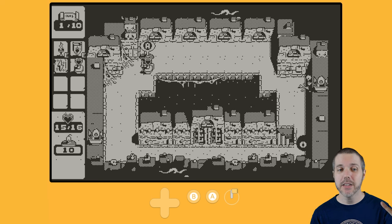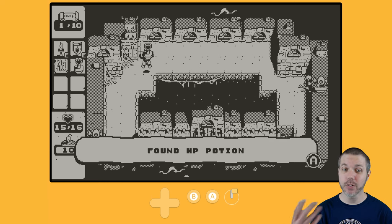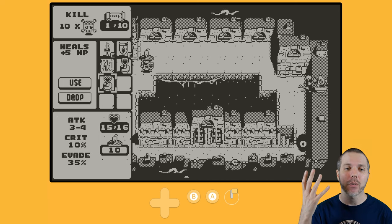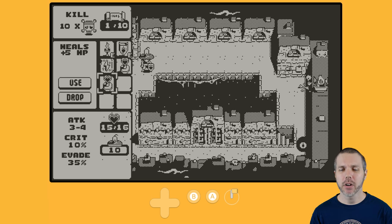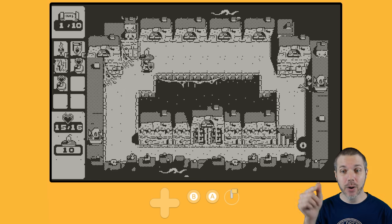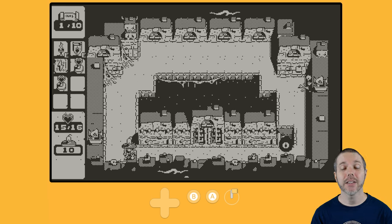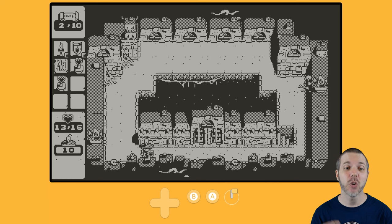And then he's dead — look at that, yet another health potion. Hitting A brings up the inventory and I can either use it or drop it. I know the enemy down at the bottom is a big eye, so it's about eyesight — as soon as it sees you, it's gonna head towards you. I hit B a few times and then chop, because if you don't, they're gonna hit you first, and you always want that first hit.